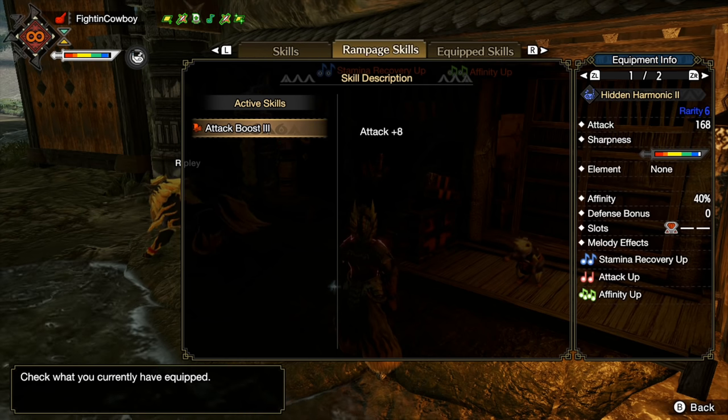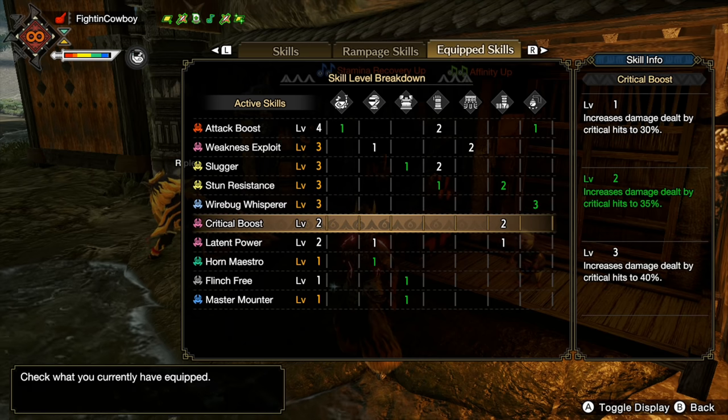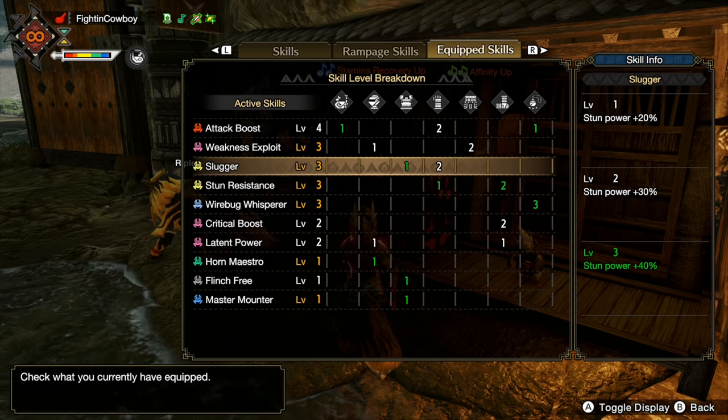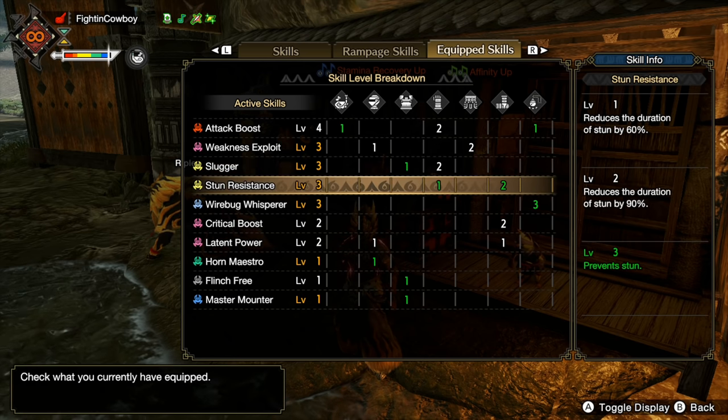This is a fairly standard meta build. We have Attack Boost, Weakness Exploit, three Crit Boost two, but we've mixed things up a bit. For our level one slots we are running Stun Resist — you're gonna see that in a lot of my builds, I don't like getting stunned. Slugger three — funny thing, Hunting Horn actually had its stun power nerfed between the beta and now because it was outclassing Hammer in terms of KO potential. Slugger three brings it pretty close to what it was at in the demo.